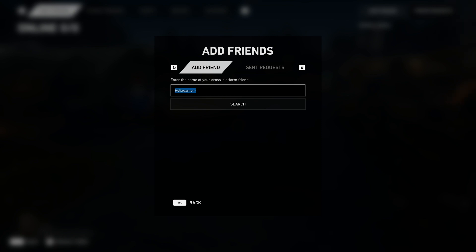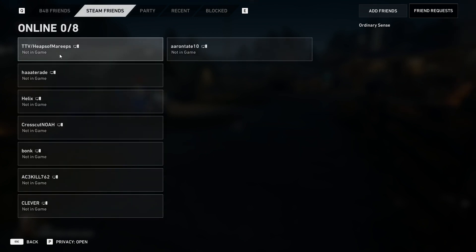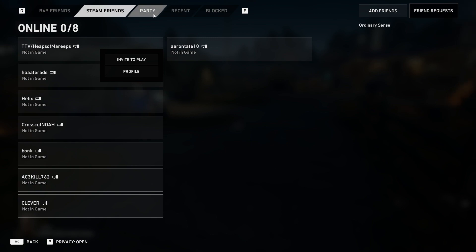Once you do have your friends added on either Back 4 Blood or on your platform friends list, you can simply click on them and then invite them to play using that option.